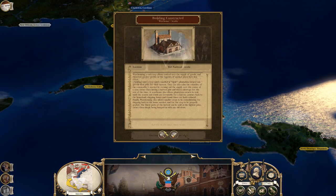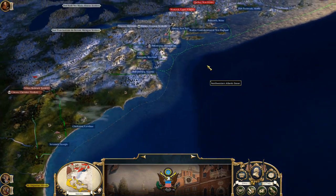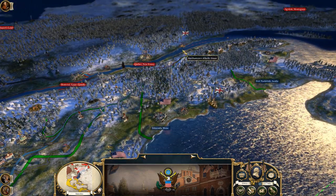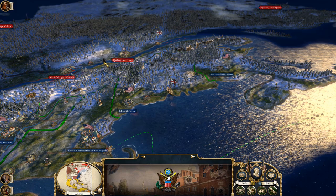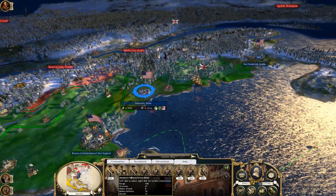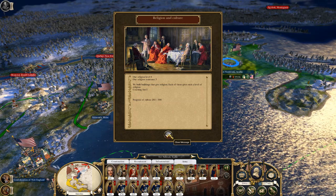We have some major developments. We got nationalism now in Acadia — that took a while. Here's what happened: that huge army was put on a ship. It is Empire Total War AI. I thought they were going to come through here, but that wasn't the case. They got on a ship, went all the way across, and are just sitting right there.